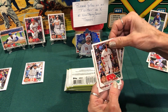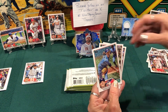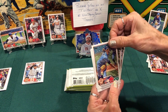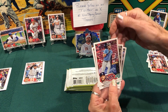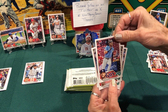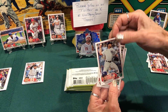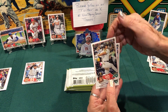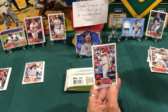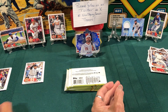And yet another rookie, Tristan Casas. Kevin Gausman. For the Rays we have Josh Lowe, and a rookie Randy Vasquez. Juan Soto, all right! And Nick Castellanos — that's for my buddy Dennis, all right.